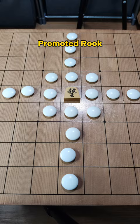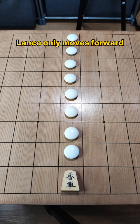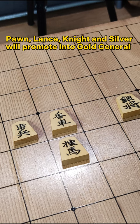Pawns capture one square forward. They don't capture diagonally and have no double move. The lance only moves forward. The knight jumps only forwards and over other pieces. Then there is the silver general and the gold general.